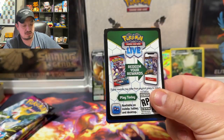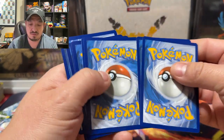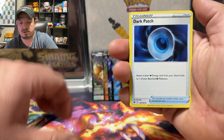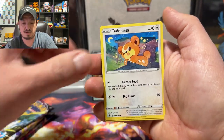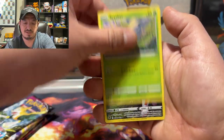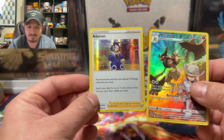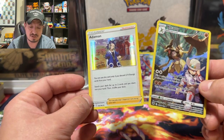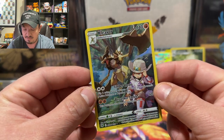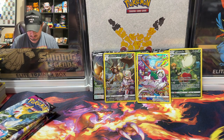Astral Radiance pack. Code card right there. One, two, three, four to the front. Fire Energy — nope. We have a Hippopotas, Dark Patch, Magneton, Teddiursa, Sneasel, Mistribus, Barboach, Scyther. Oh — Kleavor character rare, nice! And an Adamant or reverse holo rare. Three character rares so far — nice.